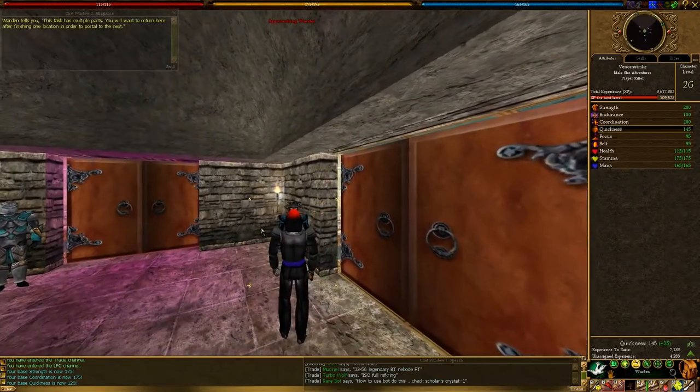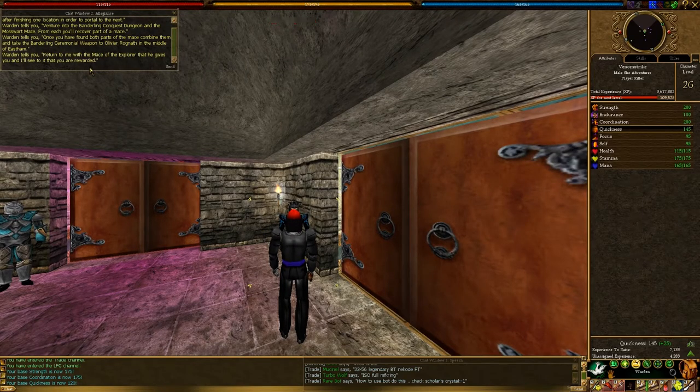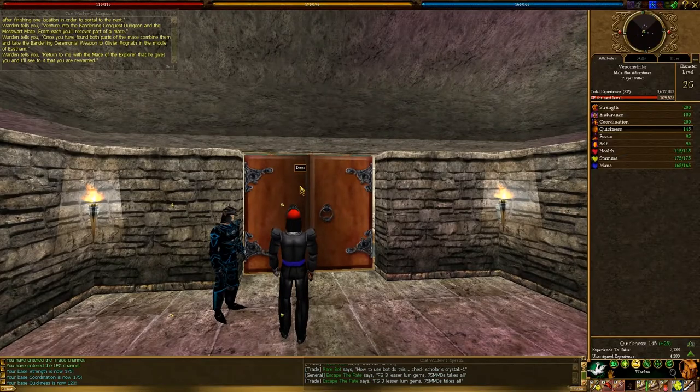Anyway, we're going to go ahead and talk to this warden here. He's going to tell us basically that we need to go into the Bandling Conquest Dungeon and recover a part, and the Moss Fort maze — we'll need to get a part of the mace from each dungeon. Before we do that, we'll want to go talk to Oliver Rognath in the middle of East Ham. And we're going to return to him once we have both the parts to put the two pieces of the mace together.